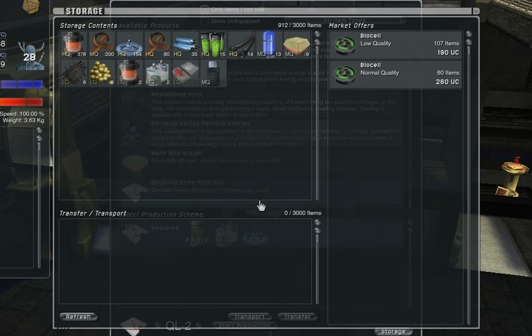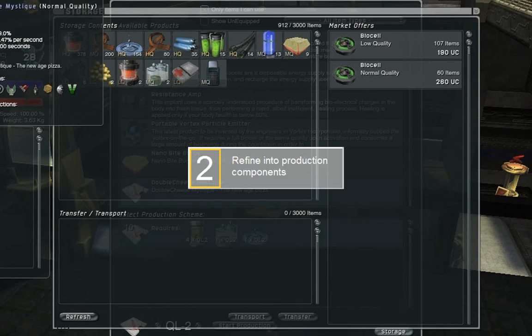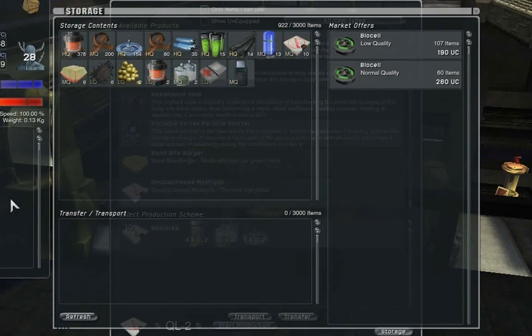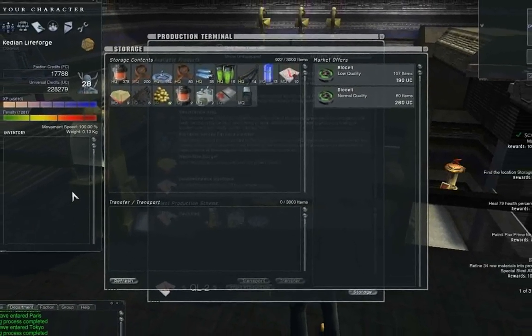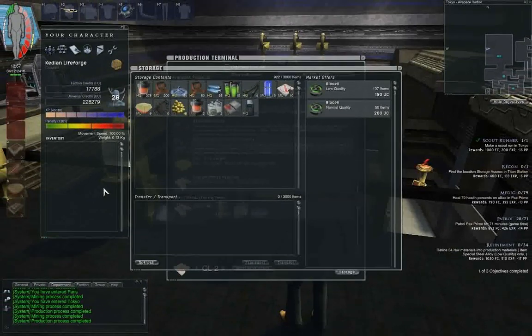So to summarize, we went through the three steps: we mined a raw material, we refined one of the materials into a production component, and then we combined all of them into the pizza. After viewing this tutorial, you should have a basic understanding of how to produce items in Face of Mankind. There are a lot more things that influence production in this game as well, and I'm going to save those for an advanced tutorial.